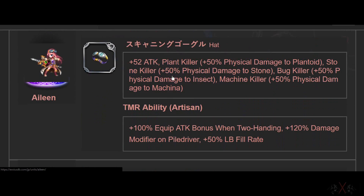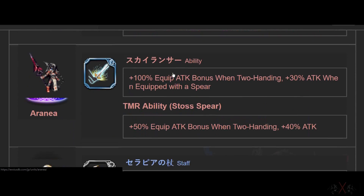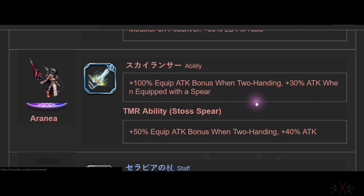This is a fixed dice build. I will show you at the end why Super TMR is so powerful. It will be a long video. Arena has an ability of 100% true double hand plus 30% when equipped with a spear — so 130% with spear. This is one of the best Super TMRs in my opinion.